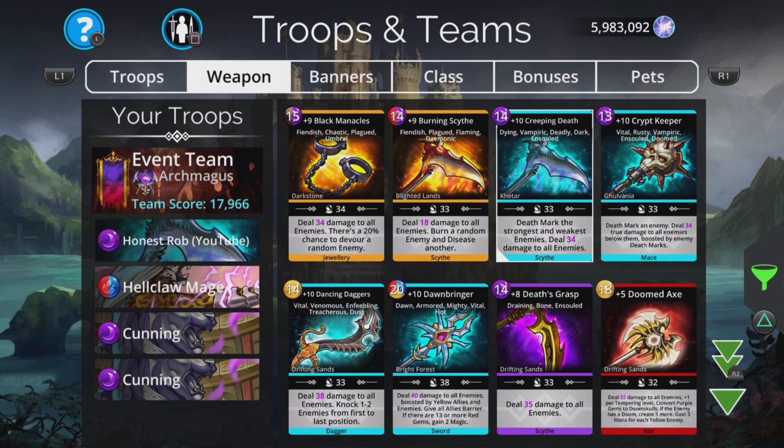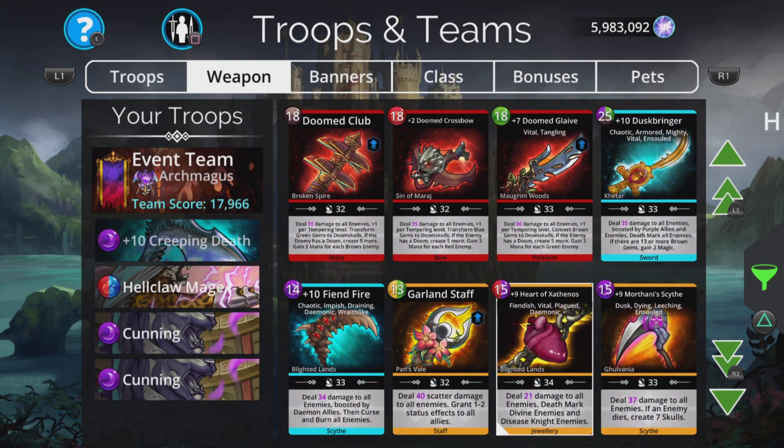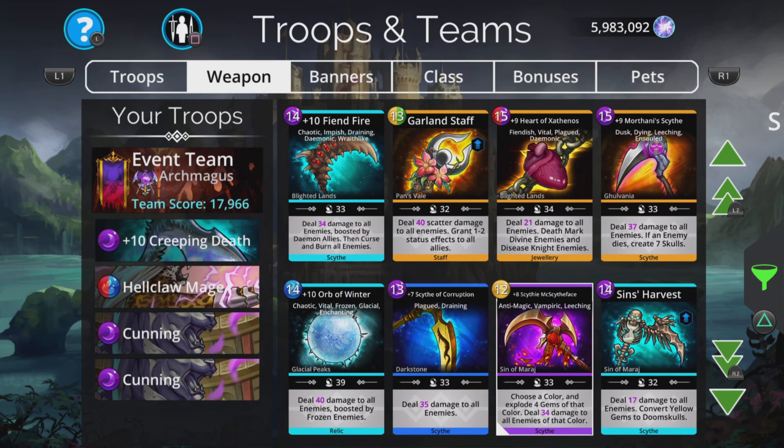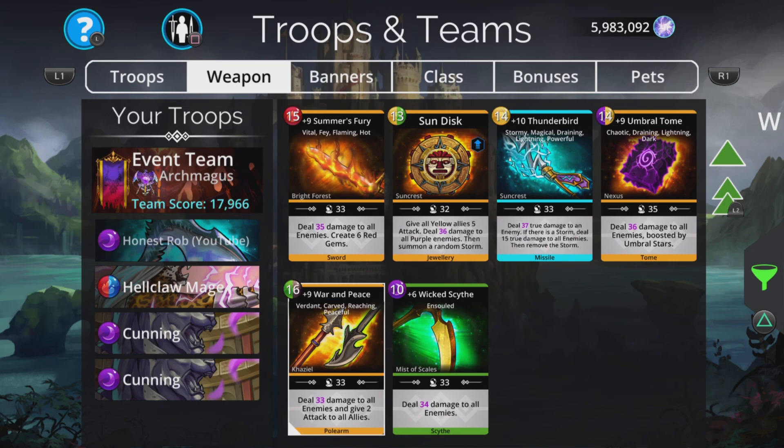With death mark you have a 10% chance to kill the enemy outright, or they recover - basically a 50/50 chance of dying or recovering, which is pretty cool. There are lots of other choices too - lower level weapons like death's grasp, wicked scythe which is a low level weapon but decent, so plenty to pick from.